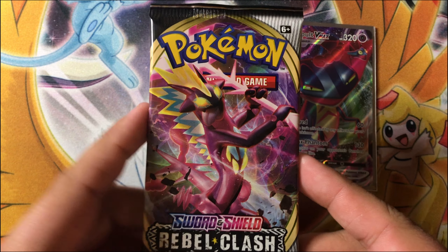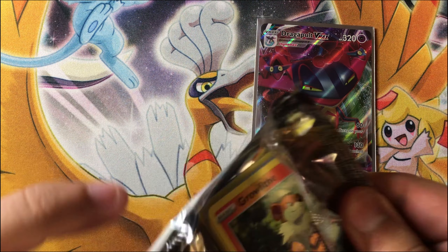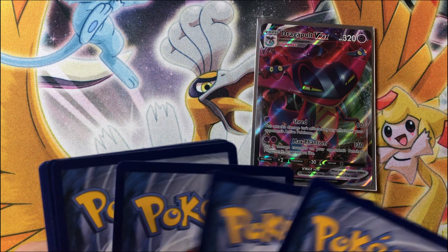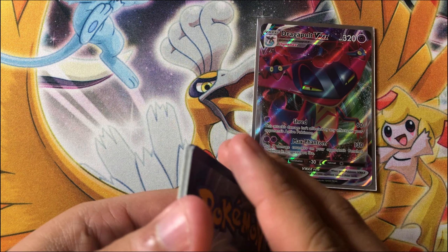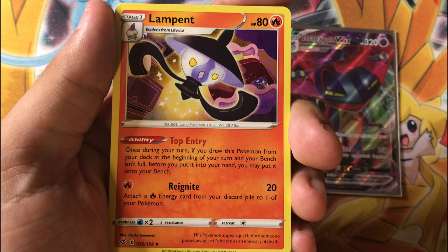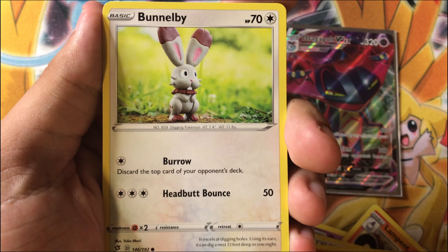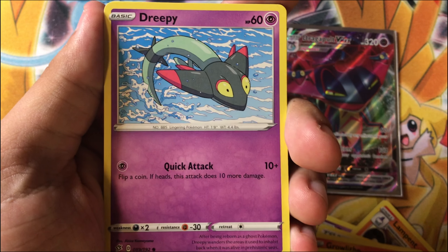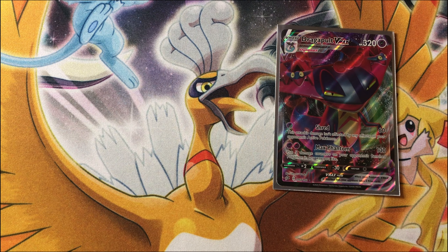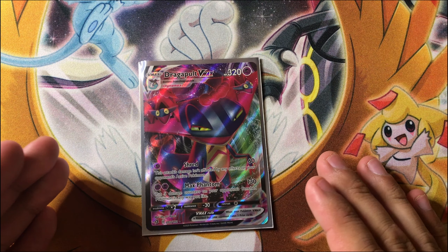Toxicity V Max art — that would also be a nice one to pull. I believe at this point in the booster box I've busted into the second half. Metal energy, Lampent, Galarian Mime Jr., Growlithe, Impidimp, Applin, Phantump, Lombre, and Alcremie non-holo rare. So halfway through, only pulled the Dragapult V Max. That's okay — it's still an awesome pull. But I have a lot more info to share, so let's keep going.